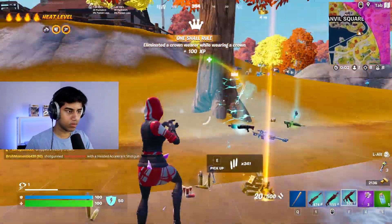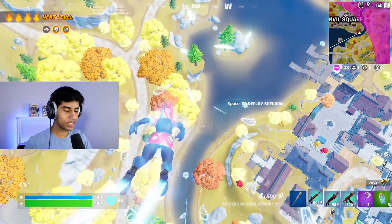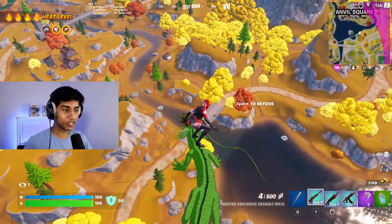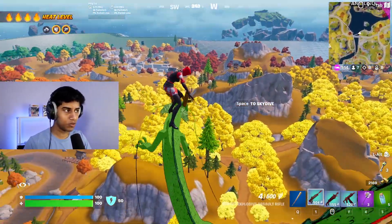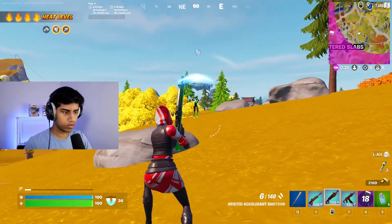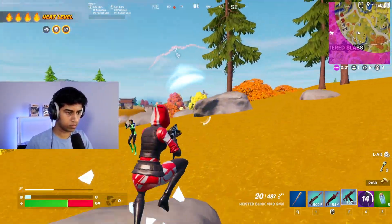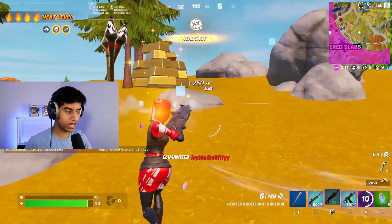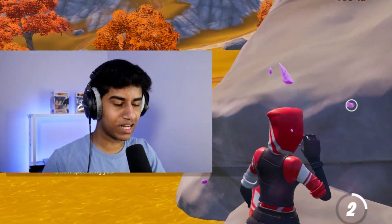He thought he could take my crown and get away with it. From medium range, this Explosive Red Eye Assault Rifle actually packs quite a punch — it does 60 damage per shot, which is a lot, and in just a couple of shots you can get opponents extremely low. The zone is closing in here. That exotic just saved us right there — if we didn't have that zero crystal effect, we definitely would have died.